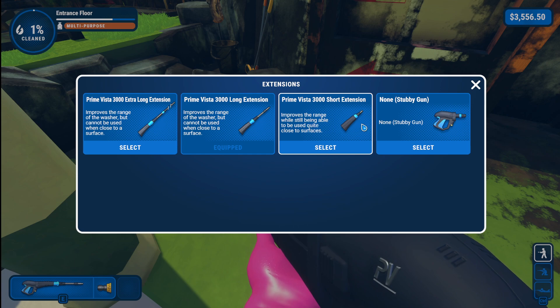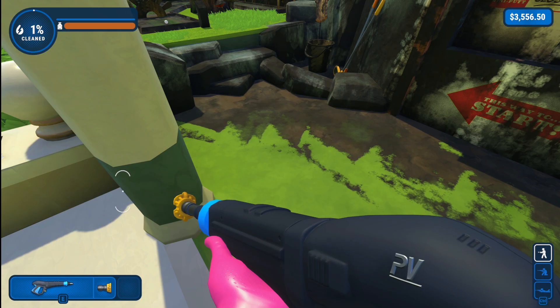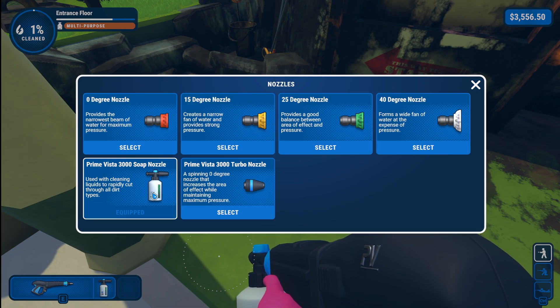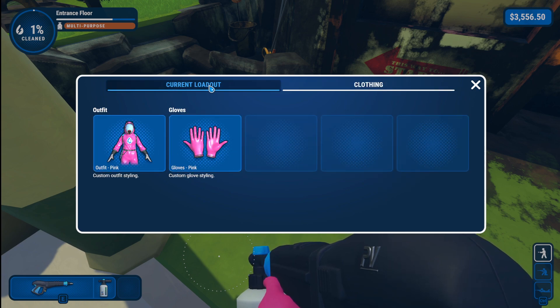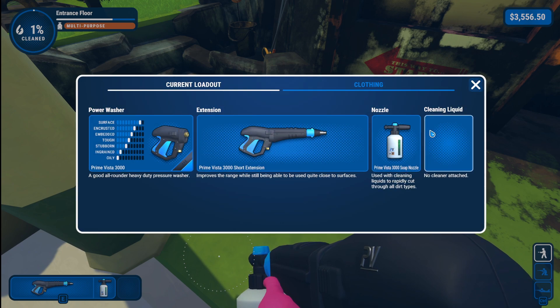You get different extensions — if I'm working mostly close at hand I can go to a shorter extension. There are various nozzles; since I'm on PC I can use my mouse wheel to cycle between them. This is like a cleaner thing, so I can go and purchase different kinds of soaps. They have stone cleaners for stone and concrete type surfaces, wood cleaner for wooden structures, I think there's a metal cleaner and a couple others. You can buy that stuff in the shop. There's outfit stuff — nothing too amazing, just mostly different colors and a couple of wild ones.